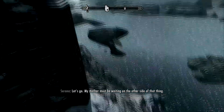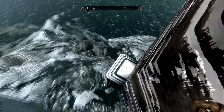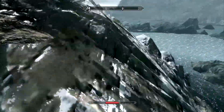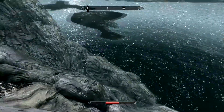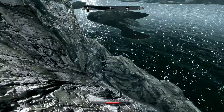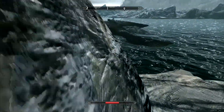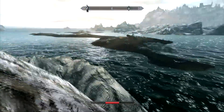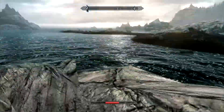Hello everyone and welcome once again to Let's Play Skyrim. Last time when we left off we had just finished making our way through the Volkihar Ruins up to the balcony where we discovered the entrance to the Soul Cairn in Valerica's Laboratory. We now have the ability to enter the Soul Cairn, having been transformed into a Vampire Lord by our pal Serana.